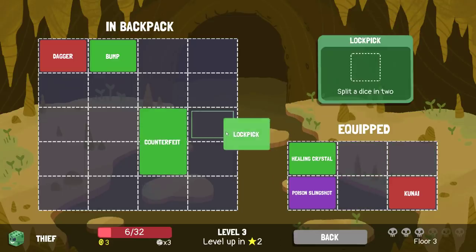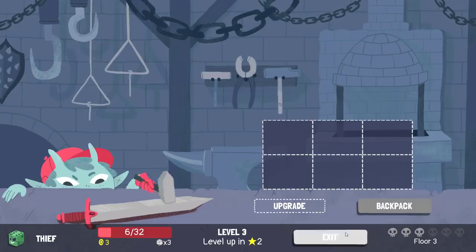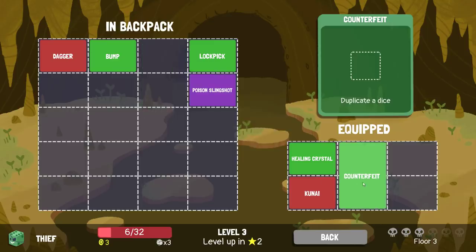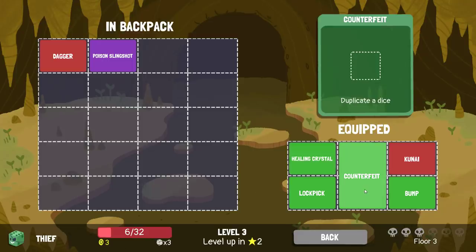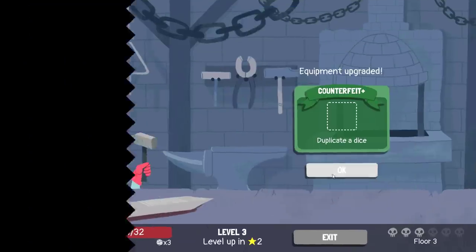I do only need to fight the Dryad in order to be the world's healthiest, but the Dryad can be pretty annoying. We do have Poison as a thing we have to contend with. I feel like what I need to do is definitely have Healing Crystal on there. Poison Slingshot doesn't make any sense because the Dryad is good against Poison. So take those — unfortunately this means I've cut the Dagger entirely out and can only attack with the Kunai. But if I upgrade Counterfeit I can fit Dagger back into the build.